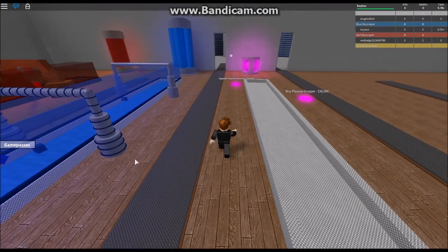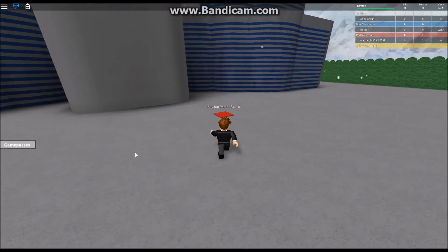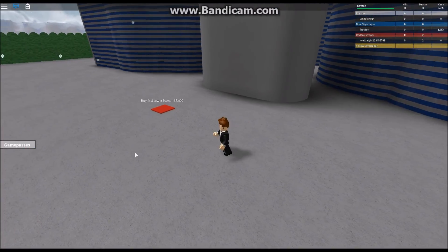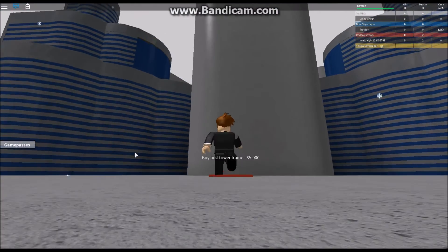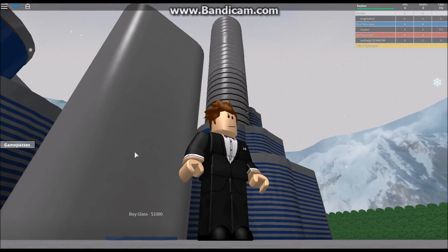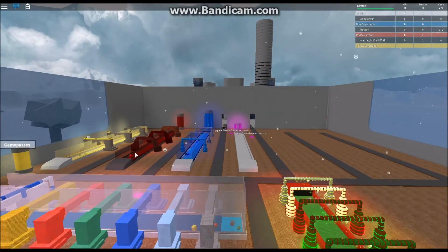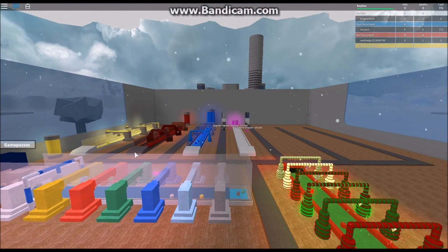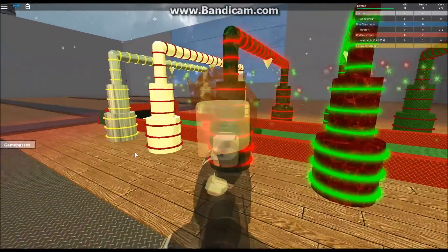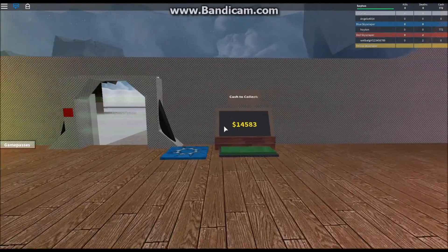Let's head back to the skyscraper. Get some more towers, get some more glass. Not even enough for the glass — that's embarrassing. So close. That's a pretty cool view there — the camera just moves automatically if you have it through the door like that.